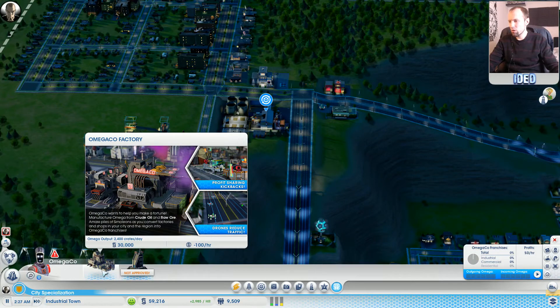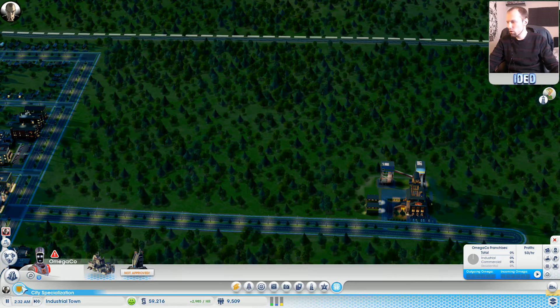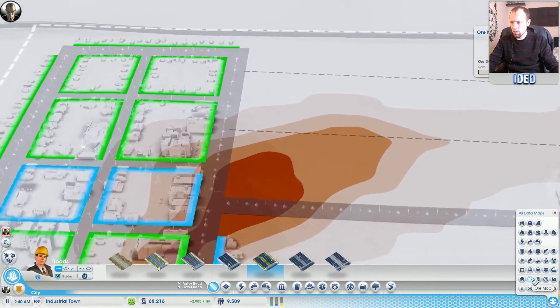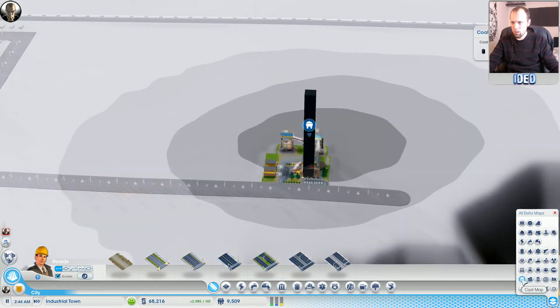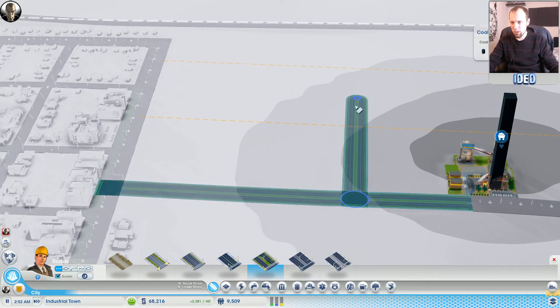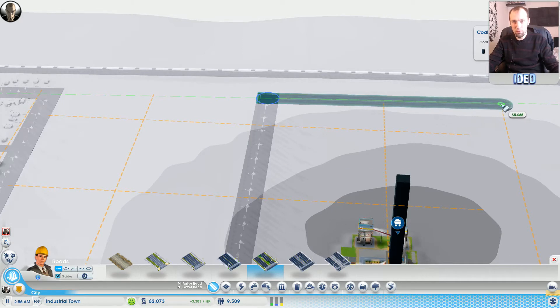Over here we should look at doing that. We've got plenty of money so let's look at the resource map to see what's in this area. We've got a big chunk over there and that's our coal mine. We're getting our coal from this spot here. I want to build over here so maybe our Omega Co should go in this area. Let's make sure there's plenty of transportation so it doesn't get stuck not exporting quick enough.